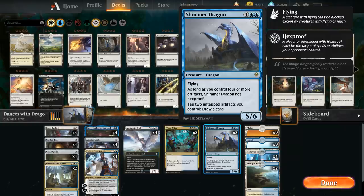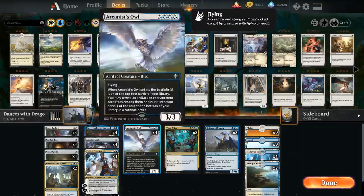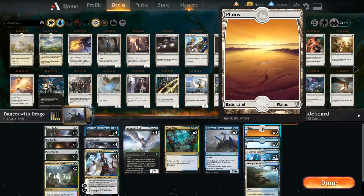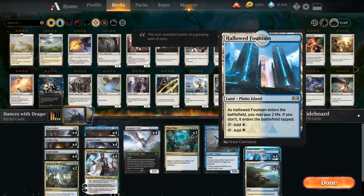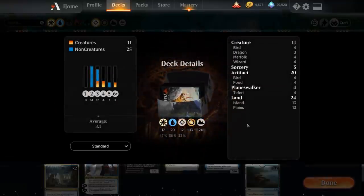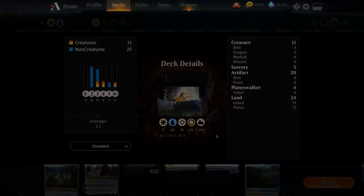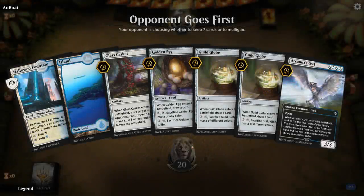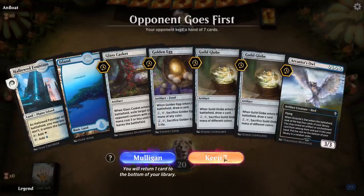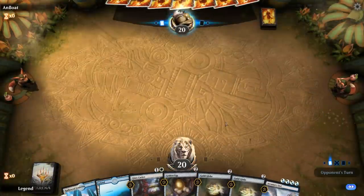The mana base is straightforward. Because of Arcanist Owl we can't play colorless lands, so we have nine Plains, nine Islands, four Hallowed Fountains, and four Tranquil Coves. That's the deck — now let's jump into some games and see how it does. We're on the draw with a keepable hand; we have enough draw effects to hit our land drops and a casket for early interaction.